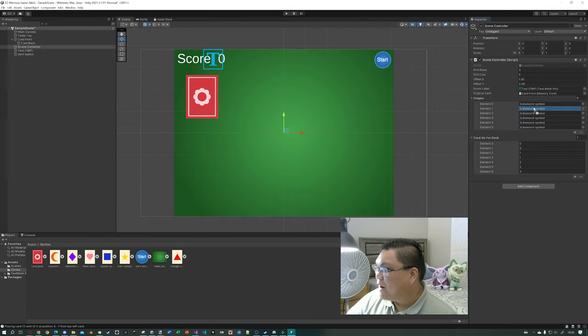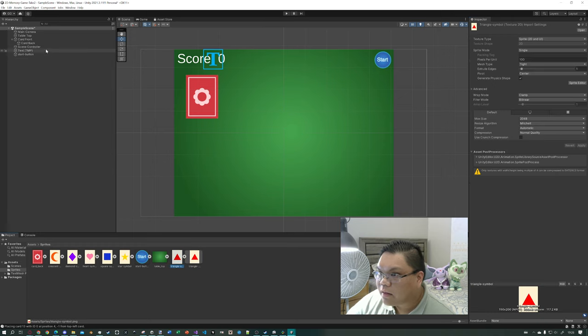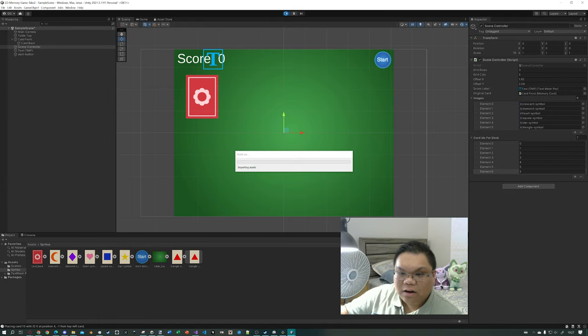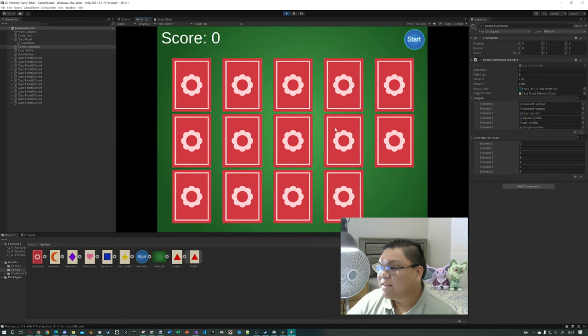Let's put it back as it was before. Now we have six unique card types but fewer unique IDs in our deck. As I said, that's okay because the scene controller can support that. Setting it back to the 0, 1, 2, 3, 4, 5, 5 setup — playing that now we're going to see all six card types, with two pairs of triangles.